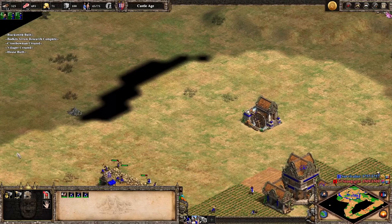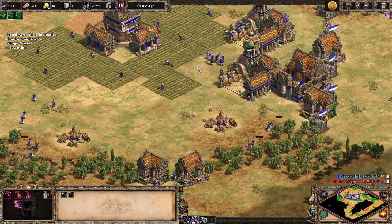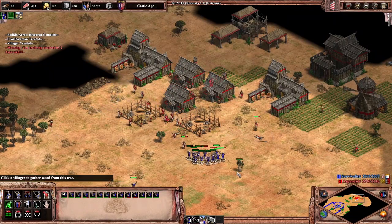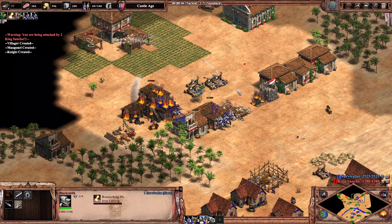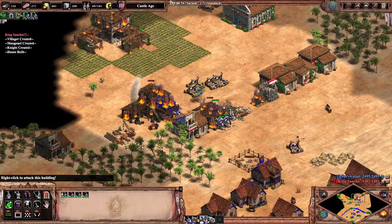For both of these aggressive examples, the follow-up is often economic. Once you have your crossbowmen with bodkin arrow, you're free to add town centers and work towards a huge economy while your crossbowmen keep the opponent occupied. In the case of forward siege, once your gold bank starts running dry, it's probably about time to add town centers and stop the push. Hopefully you've destroyed every building around your siege shop and can comfortably boom while being ahead.